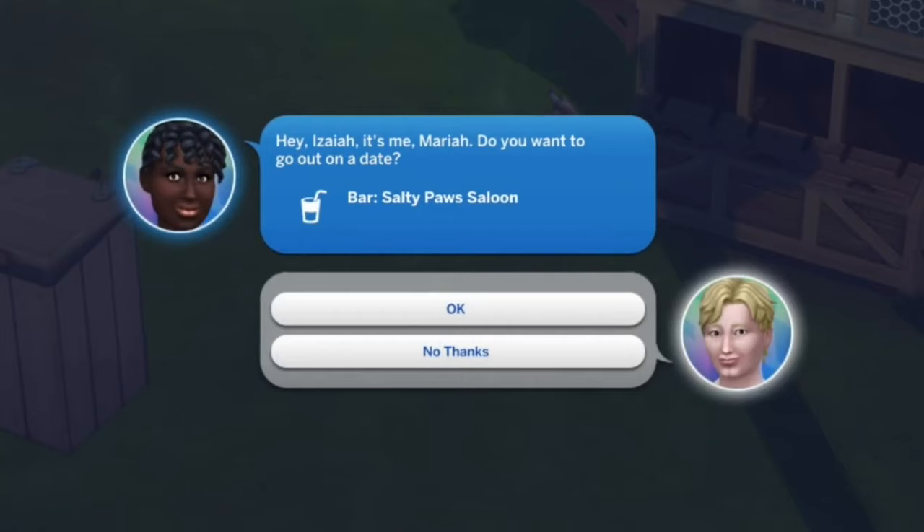Isaiah gets a call — it's Maria asking if he wants to go out on a date. No — you're both married! Why does The Sims do this? No thanks, Maria. Sorry.